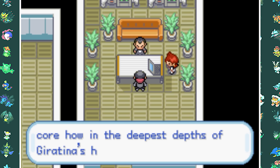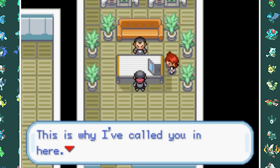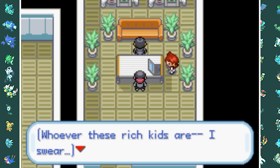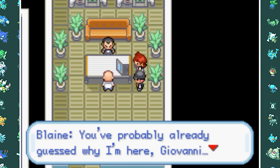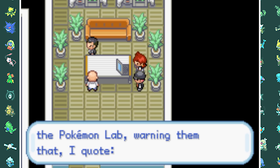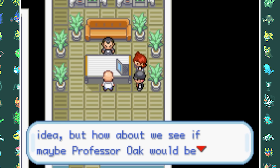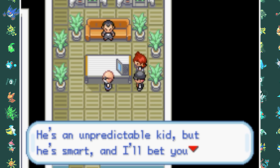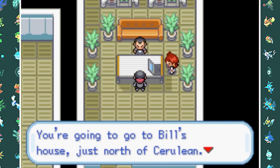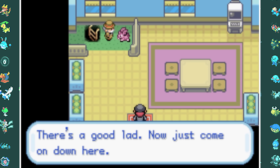Back at the hideout we meet Giovanni and Ariana. He's outraged that his grunts got beaten by some kids. I tell him the kid's name is Red and he says 'what a ridiculous name.' He notes that a Wartortle and Charmeleon are very strong Pokemon. Then one of Giovanni's associates — Blaine — walks in. Blaine has been making Porygons illegally for Giovanni's Game Corner, but doesn't want to do it anymore because it could cost him his Gym Leader status. Giovanni sends us to find Bill and recruit him for the Porygon project. But first we have to go to the daycare — another Team Rocket scheme where they steal Pokemon from trainers who bring them in.